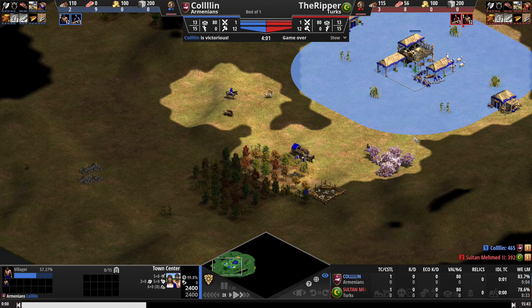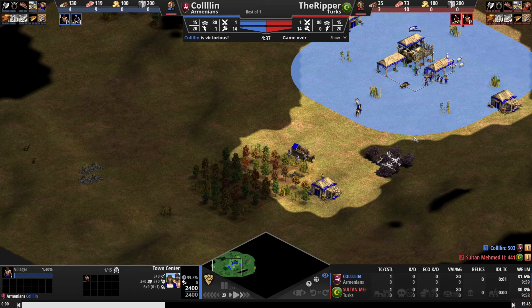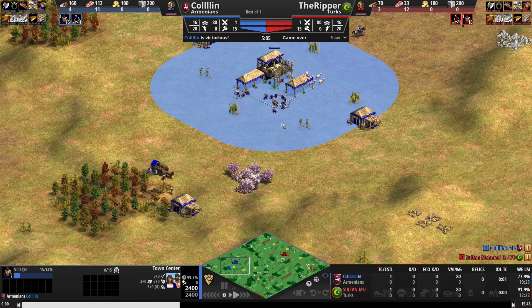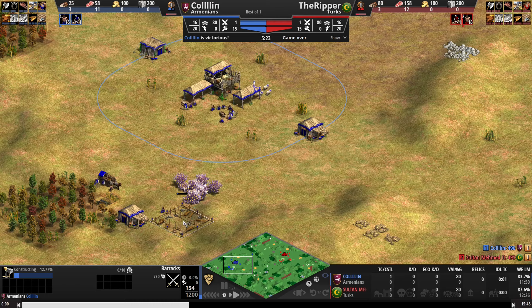It doesn't matter which villagers you use to build the houses. We've now moved up to 4 on wood around 14 population. Because we've had a few more villagers at the start — not quite as many as in a drush build, but a few more — we can put a few more on wood, and that will allow us to afford the barracks as our second building. First will be the mule cart, second will be the barracks. We will completely skip going to berries until we're up to Feudal Age.